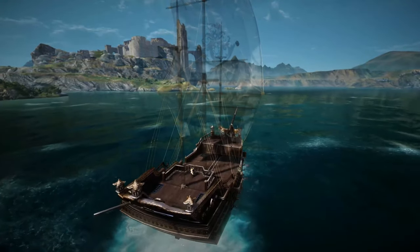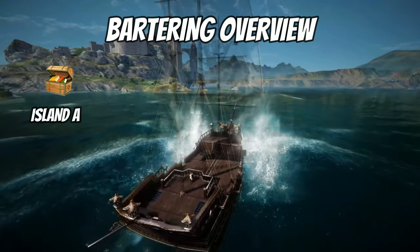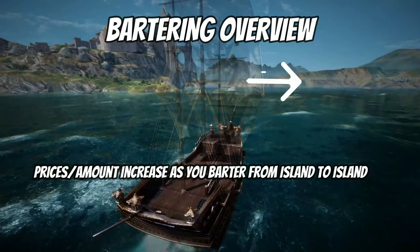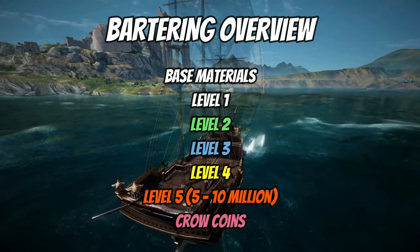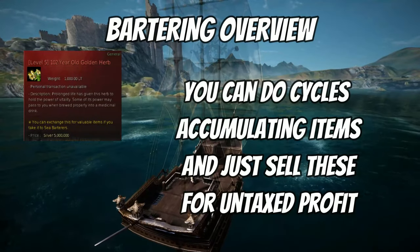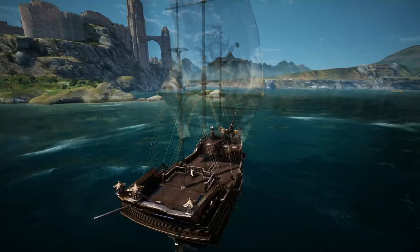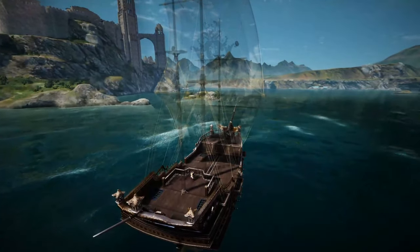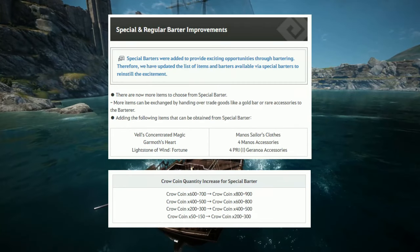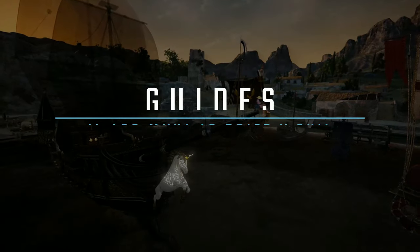You exchange base materials, taking them from point A and exchanging them for a bartering item, then barter from point B, C, D, and so on until you reach the top level items — like the 5 million and 10 million silver items you can sell. You also have a chance of getting upgraded rewards that PA revealed, including Garmus Hearth and additional pro coins you can exchange for better materials.